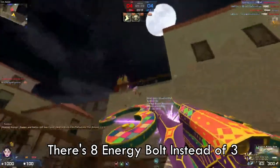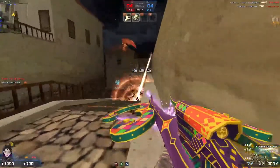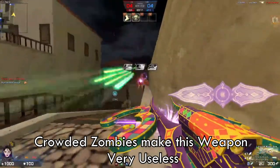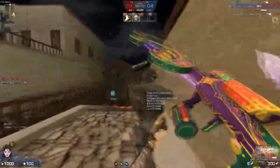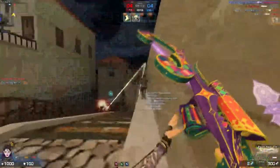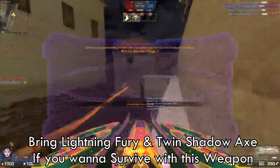This weapon has 8 Energy Bolts instead of 3. Don't try to use this when it's crowded because the Energy Bolt has an auto-aim feature which means you can only easily kill 1 zombie at a time. So you have to bring a Lightning Fury or even Twin Shadow Axe to protect yourself when using this weapon.